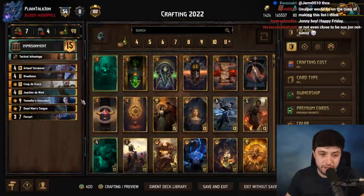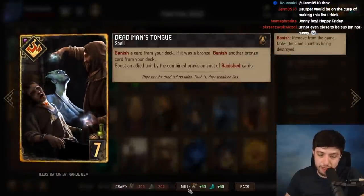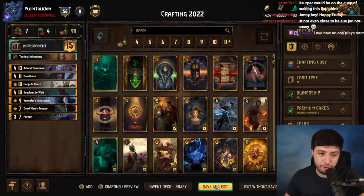The big Nilfgaard must-haves: Yoakim, Yenvo, and Dead Man's Tongue. Dead Man's Tongue in particular is just 200 scrap — a no-brainer craft, maybe the most important craft on this list.